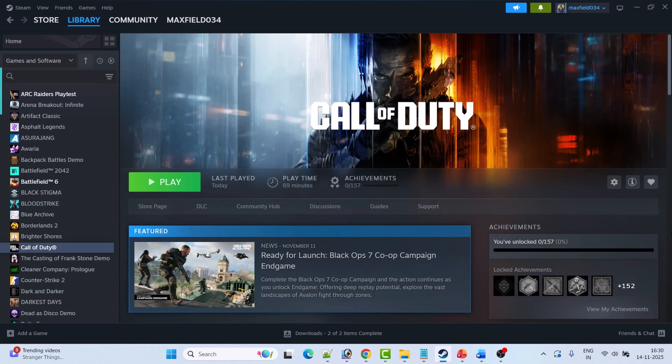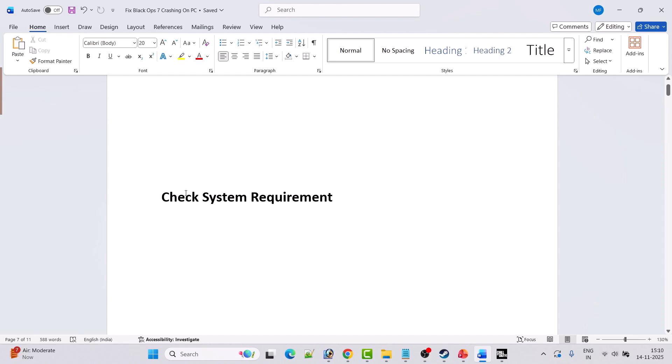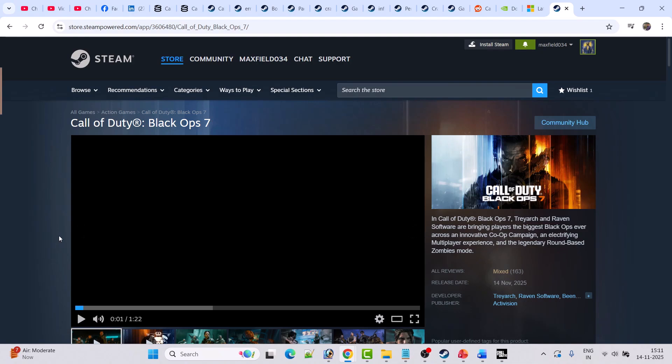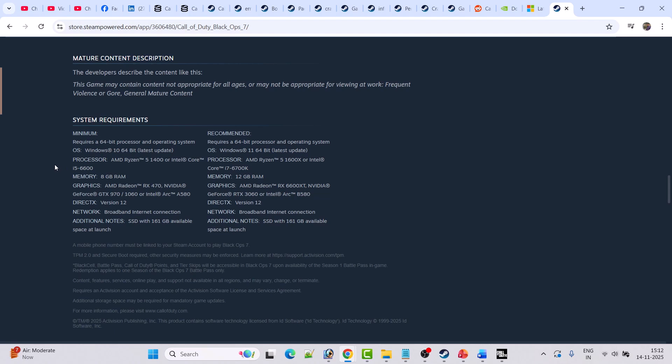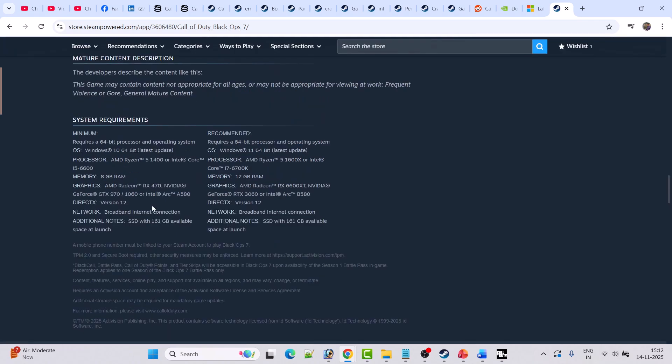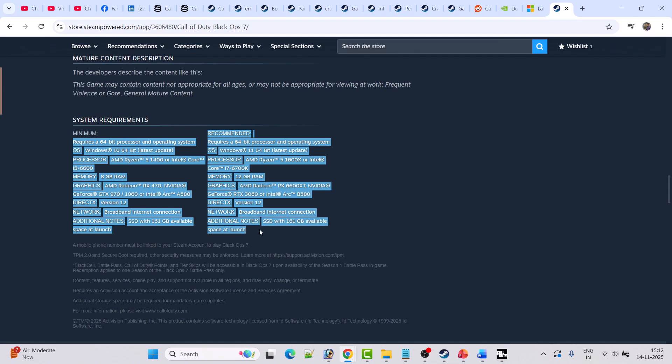Before following any of the fixes, first check the system requirements of Black Ops 7. Open the Call of Duty Black Ops 7 store page in Steam, then scroll down. Here you can see the system requirements — DirectX version 12 is required, SSD with 161 GB must be available, and also take note that TPM 2.0 and Secure Boot are required. Make sure these two are enabled on your PC.